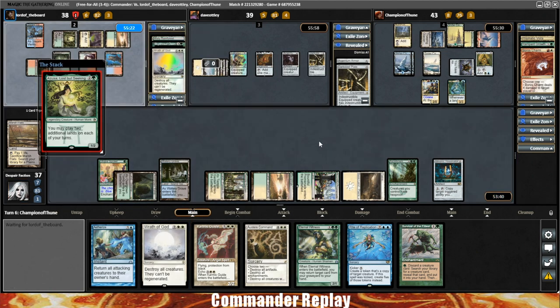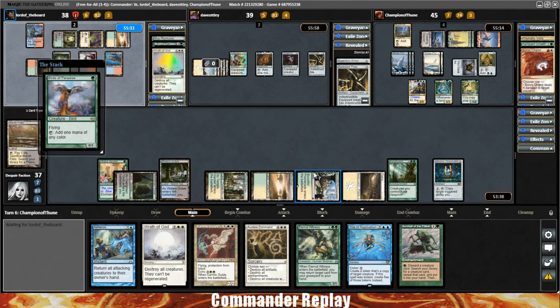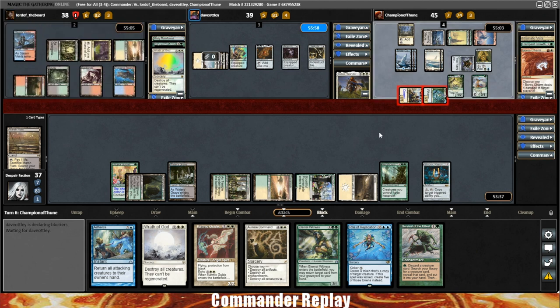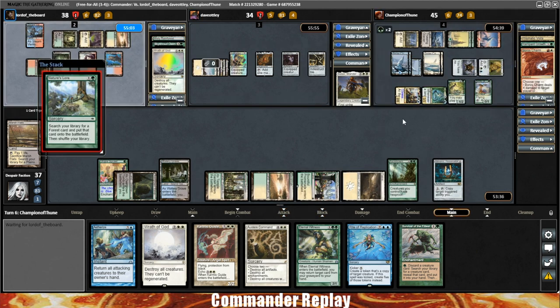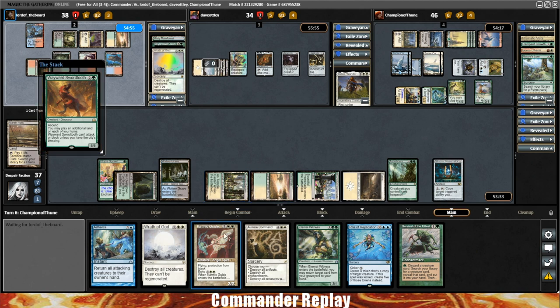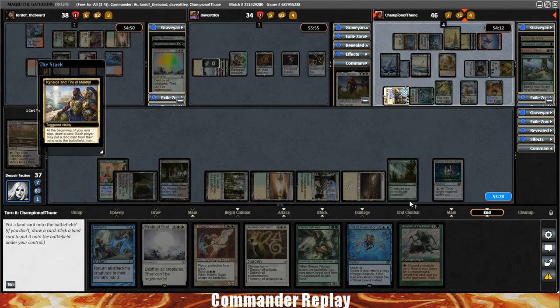That's an Azusa — that's a good one. Here's a Birds of Paradise. Tatiova and K&T attack into the Balan opponent, taking them down to 34. Nature's Lore, and here comes a Wayward Swordtooth — that's really tempting me to fire down the Wrath of God right now. And there's a K&T end-step trigger.